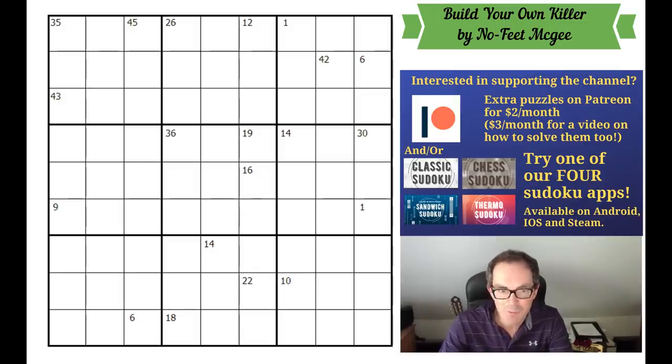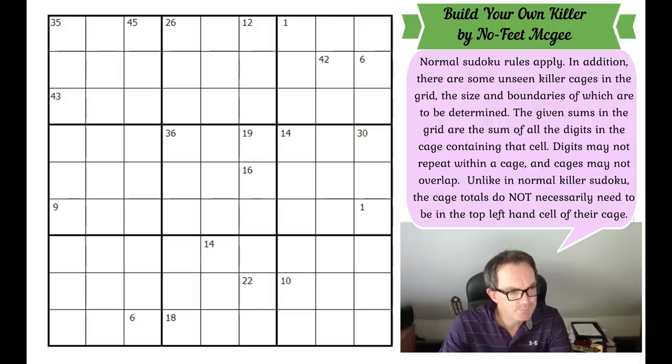Now let me read out the rules of this puzzle. Normal Sudoku rules apply. In addition, there are some unseen killer cages in the grid, the size and boundaries of which are to be determined. The given sums in the grid are the sum of all the digits in the cage containing that cell. Digits may not repeat within a cage, and cages may not overlap. Unlike in normal killer Sudoku, the cage totals do not necessarily need to be in the top-left cell of their cage.